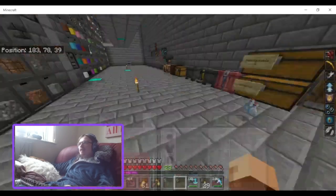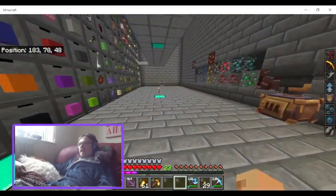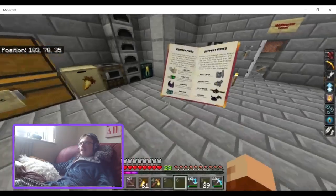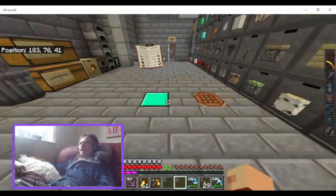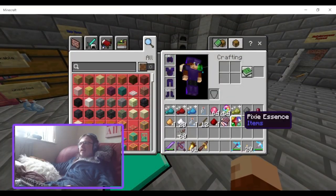You use pixie gumballs to tame the pixies that spawn in the overworld and the End. They can give you effects, but for them to give you that effect, you need to upgrade them with potions. For that, you need to upgrade a cauldron by right-clicking it with pixie essence.